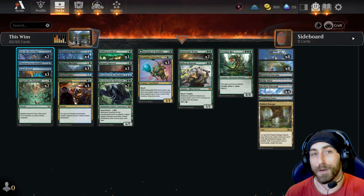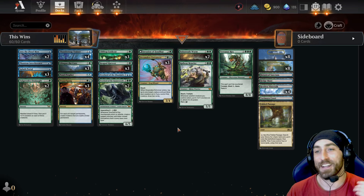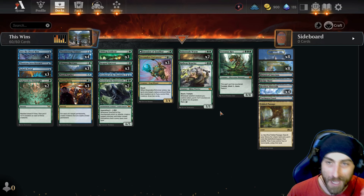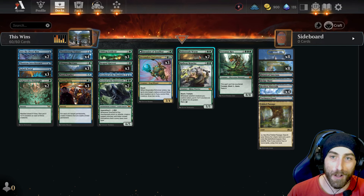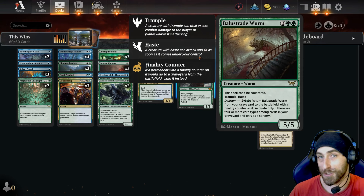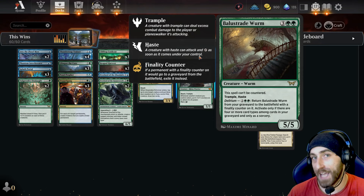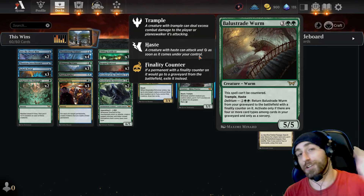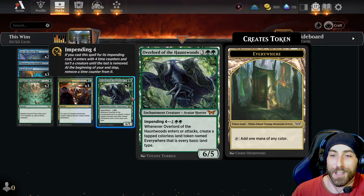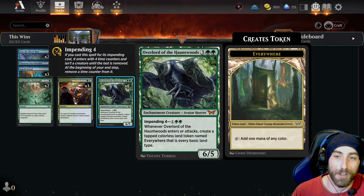Splash Portal doubling up your Clifftop enter-the-battlefield triggers is really good — you're drawing two cards. You're buying time with Into the Flood Maw. I can't overstate how good this deck is. There are four win conditions total, so if you can hit one of these you're in business. If you have a Worm on the field and copy two with Doppelgang, all of a sudden you have 15 trample damage swinging that turn because of haste.